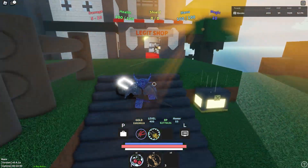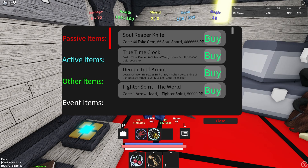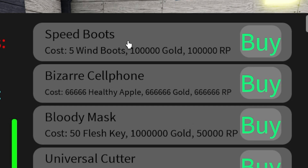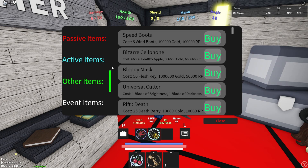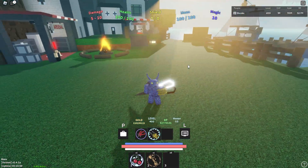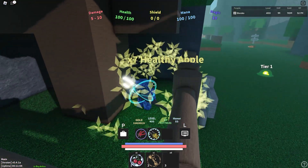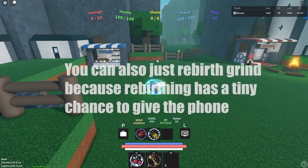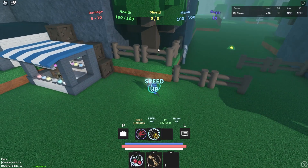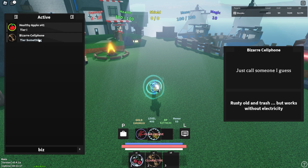The first step to getting the Universal Cutters is coming to the Legit Shop. Within the Legit Shop, if you go to the back and talk with the trader and go to his other items section, you will find the Bizarre Cell Phone. The Bizarre Cell Phone is the first step to getting the Universal Cutter and you need 66,666 healthy apples as well as a bunch of golden RP, but the apples are the real struggle. The apples are literally just the apples that are in the trees around spawn and in the forest, and unfortunately there really isn't a very easy way to do this. One thing you can do is AFK overnight and just jump up and down to collect apples, but the best way to get apples in my opinion is just ask one of your friends for the Bizarre Cell Phone.